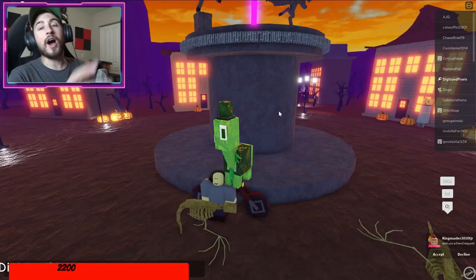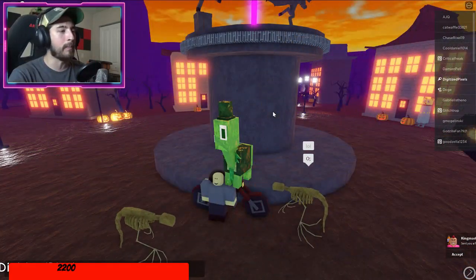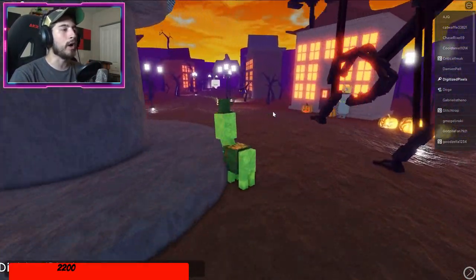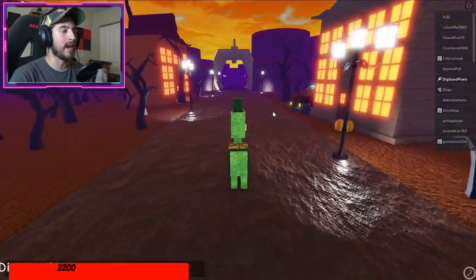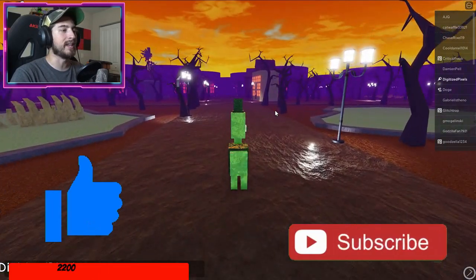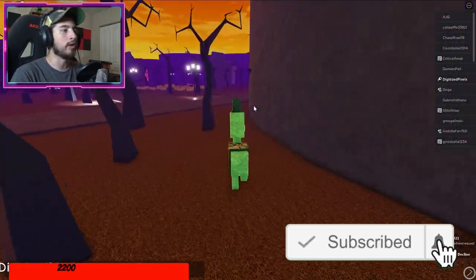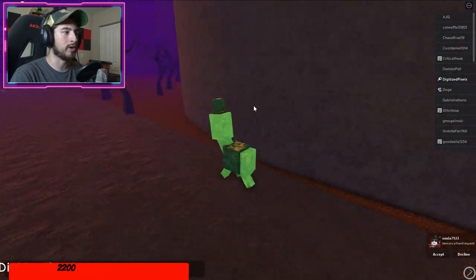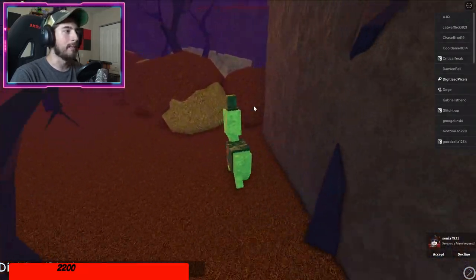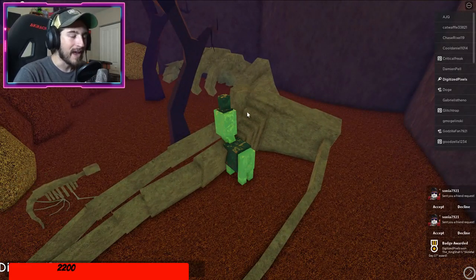You can go ahead and reset or start from the graveyard. From the middle, go back to the back side - the opposite side. Go through the skeleton tunnel, go to your right, and follow along the wall. The Bones of Day 17 badge is going to be right there.